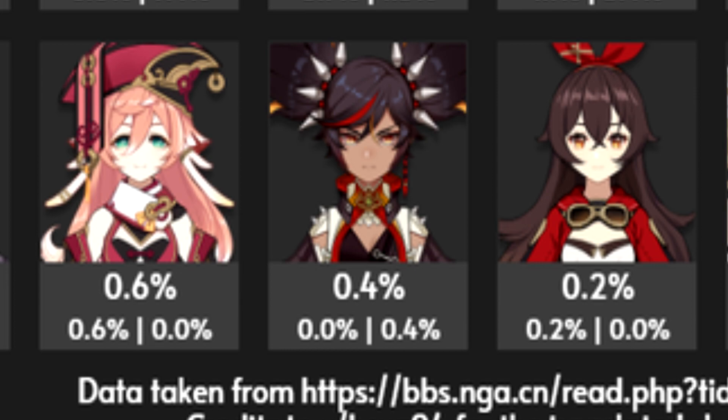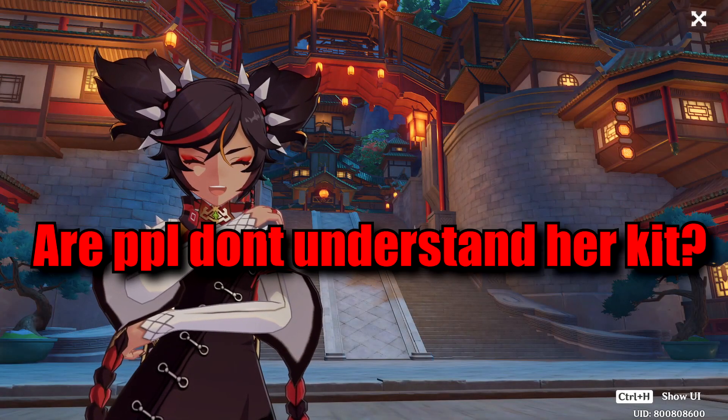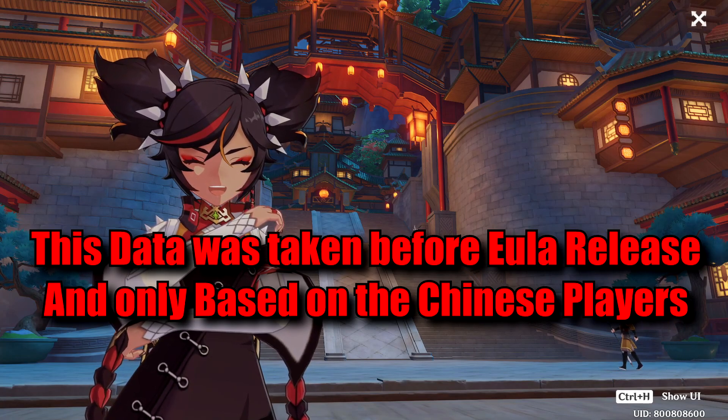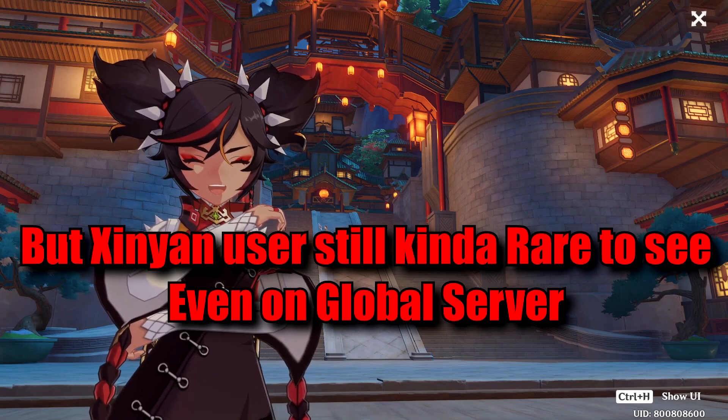As someone who uses her a lot, especially on physical comp, this is kinda mind-boggling. Are people just not understanding her kit, or maybe they underestimate Xinyan because literally 99% of YouTubers and content creators rate her as bad. But I think this data was taken before Eula's release and is only based on Chinese server players. But even on global server and after Eula's release, I don't think many people use her either.